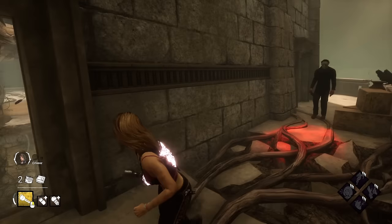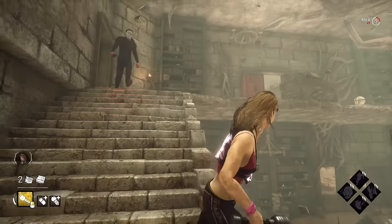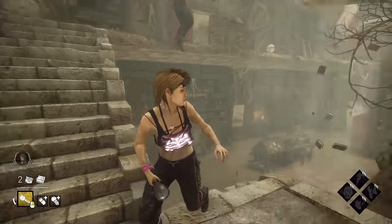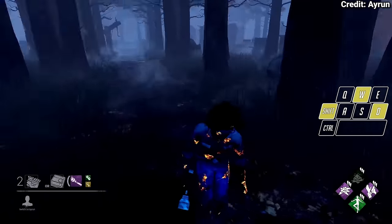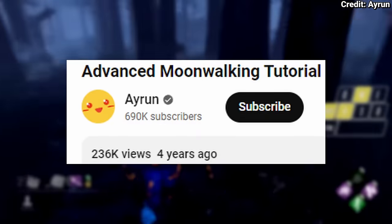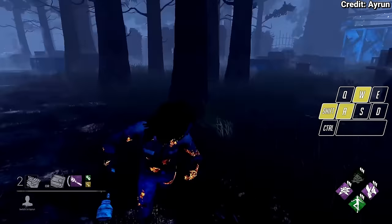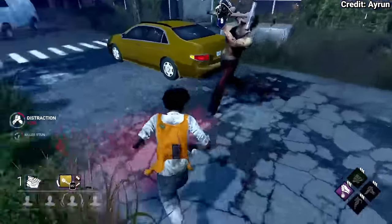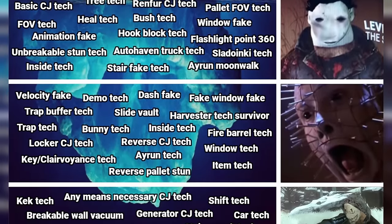The stair fake tech is a tech on the area of crows where you can fake going down the stairs in the main building and make the killer go flying because they tried to cut you off by falling down the stairs — it only results in you laughing at them and running up again. The Aaron moonwalk, the successor to the basic moonwalk created by Aaron over 4 years ago, is where you do a regular moonwalk but swing your camera with your character. It can also be used better in chase by combining it with a 360 to absolutely dump on the killer.